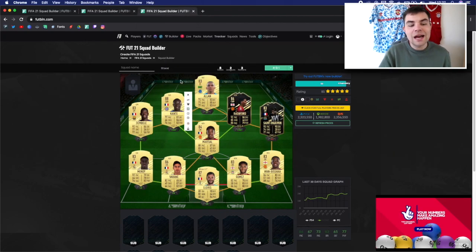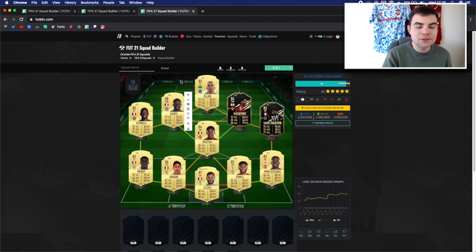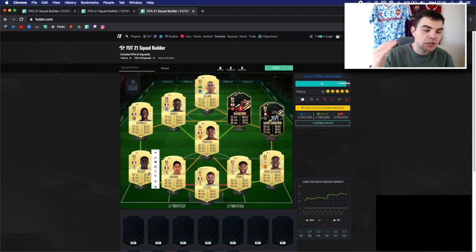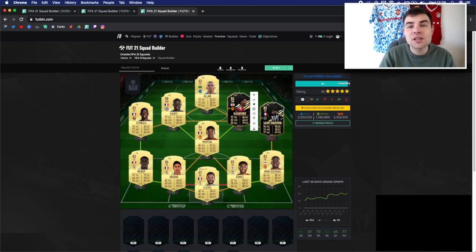Now the 2 million coin team — I've pretty much used this exact squad except for Ousmane Dembele. We go for Lloris in goal because he gets Varane and Gomez on chemistry without needing Alisson or Courtois. Wambisaka at right back is a really nice card — Semedo is probably better, or Kyle Walker if you can afford him. Joe Gomez is brilliant at center back. Varane and Mendy are the two players I believe everyone needs to get high ranks in FIFA 21 — they will help you so much.